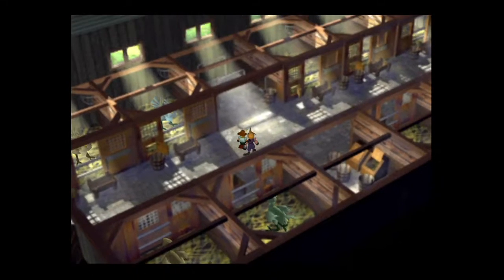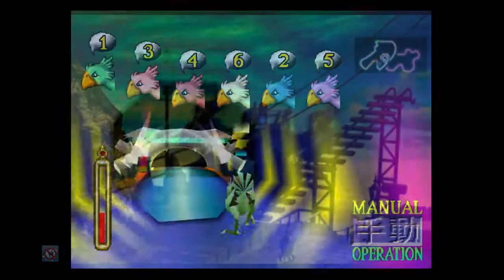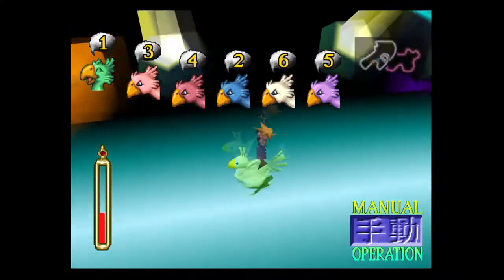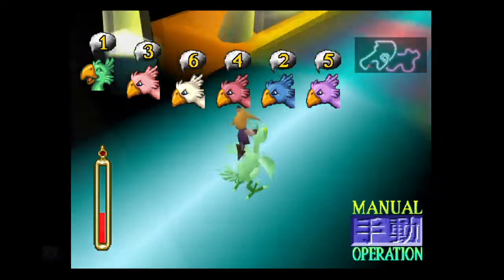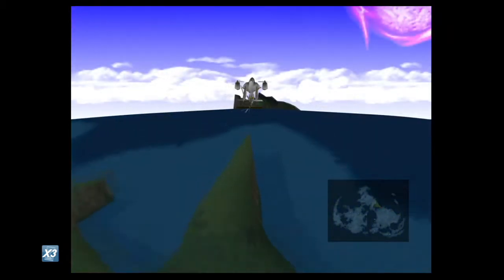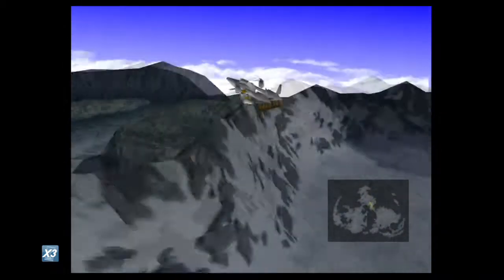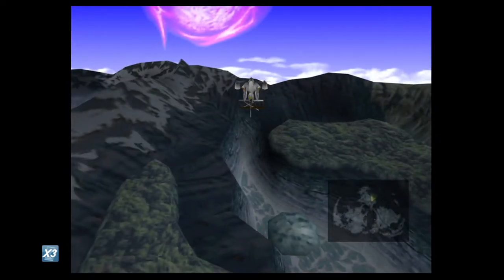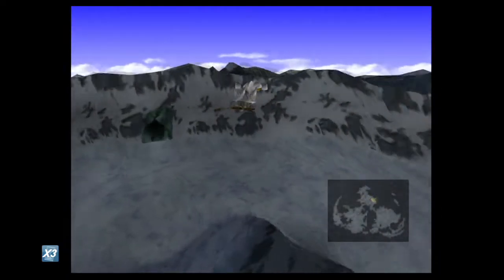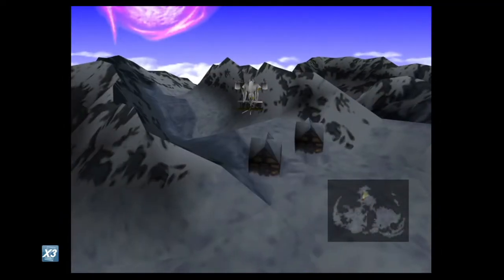Once you have your blue and green chocobos of opposite genders, it's time to feed them nine silcus greens again. Then it's back to racing — you need to win nine races, split between both chocobos. On your way back to the chocobo ranch, you're going to want to fight 18 battles this time. We're going to be efficient and find our next chocobo at the same time.